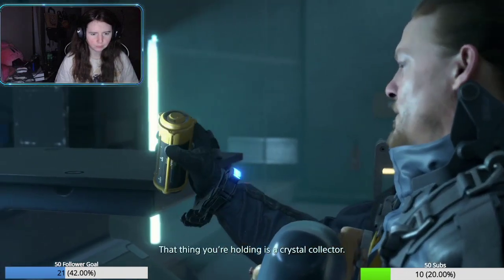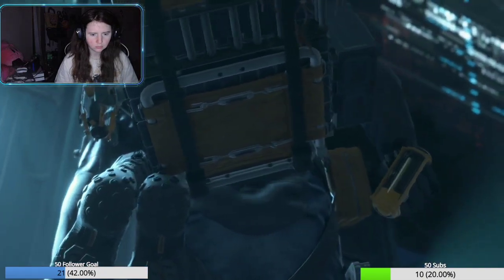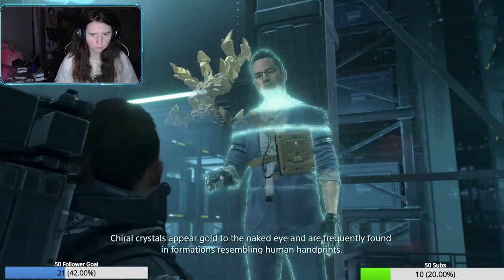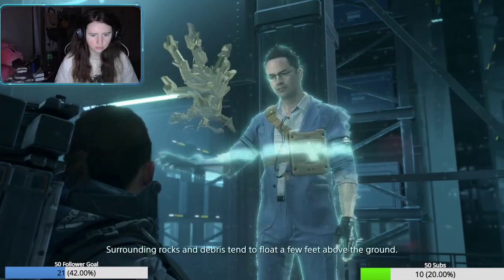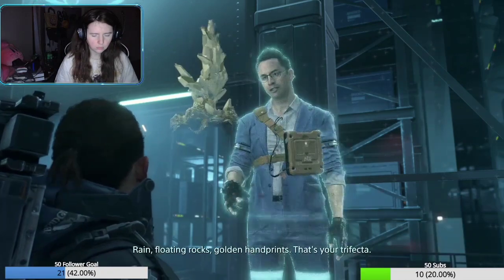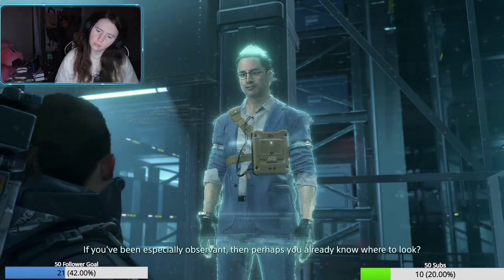That thing you're holding is a crystal collector - as the name suggests, it provides secure storage for any crystals you gather. Chiral crystals appear gold to the naked eye and are frequently found in formations resembling human handprints. Surrounding rocks and debris tend to float a few feet above the ground, and they are most commonly found in areas with high precipitation. Rain, floating rocks, golden handprints - that's your trifecta. Look for these three things and you'll find the crystals.